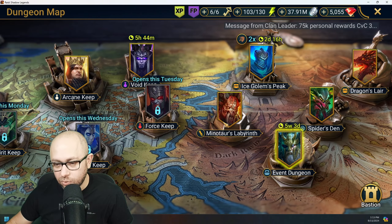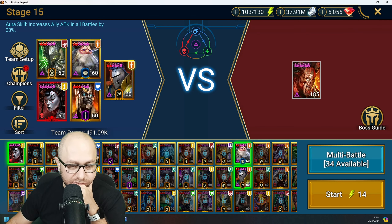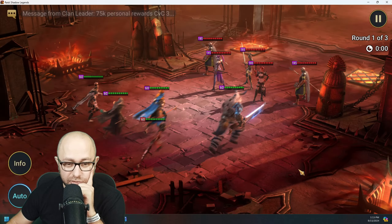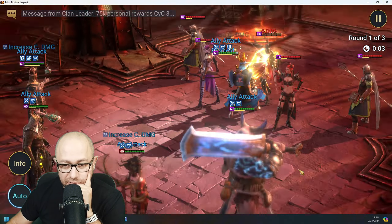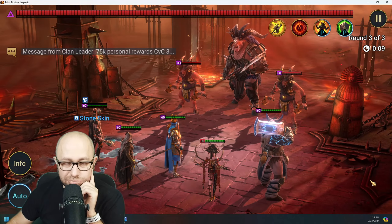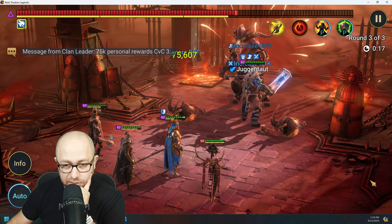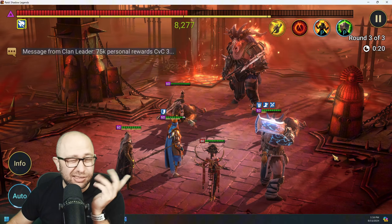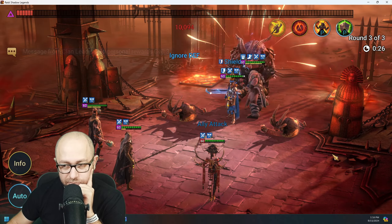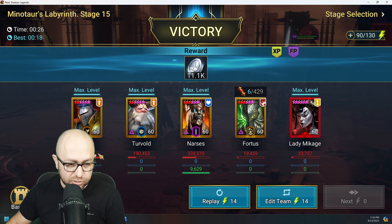Dungeons — which dungeon would he fit in? Let's check my current fast farming team and give it a test. In Narciss's place he's a bit slower than Narciss, but he should act more or less the same. My Narciss is a really good build. We're probably getting — this is not the best team but it's what I have running; I don't care to optimize Minotaur anymore.